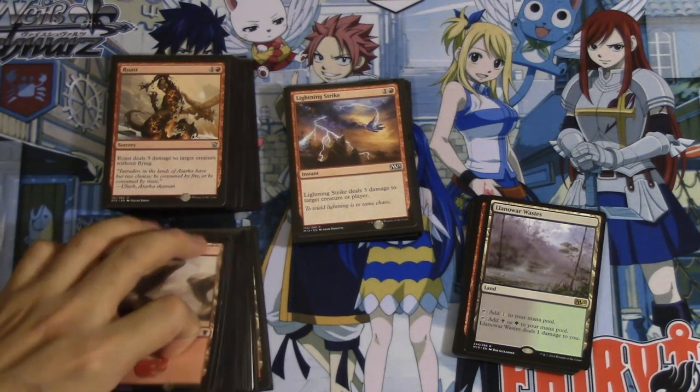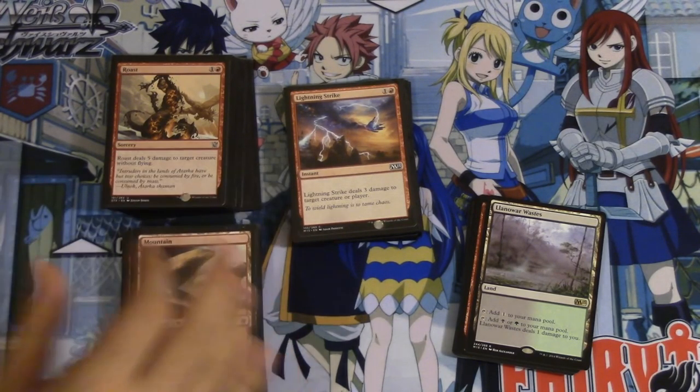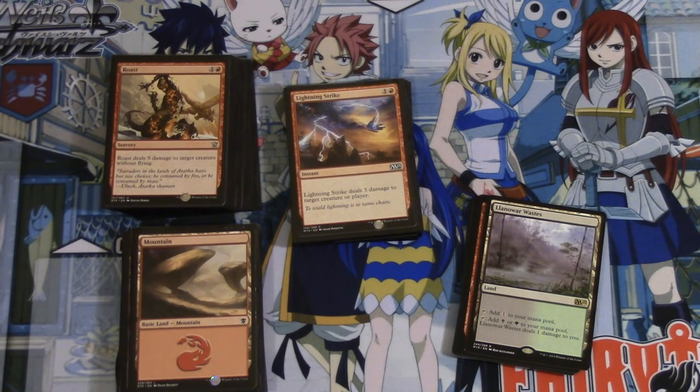I'm hoping to trade into a Boros build using Soulfire Grand Master, a Dash component, and probably pick up a playset of Zurgo, who's kind of pricey right now. That's my idea for the deck — it's $30 in my opinion because that's how much I spent including the sleeves, which I got on store credit.